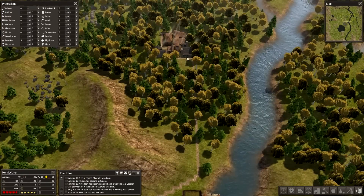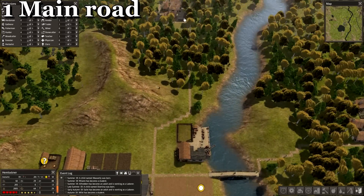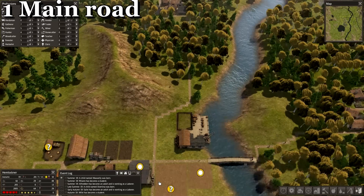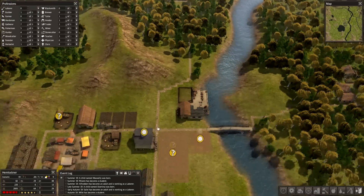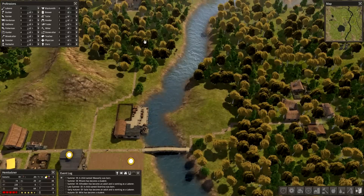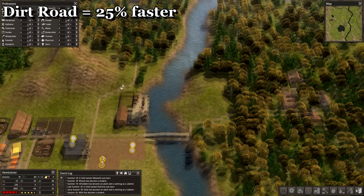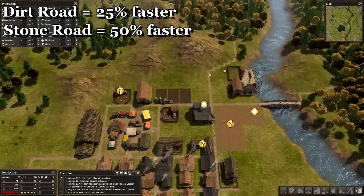Another tip with the forester clusters: create just one main road. Don't create multiple roads leading to the same market or town centre. You just want one main road so your settlers aren't confused, and their movement speed is 25% faster on dirt roads and 50% faster on stone roads. So that's a good idea.